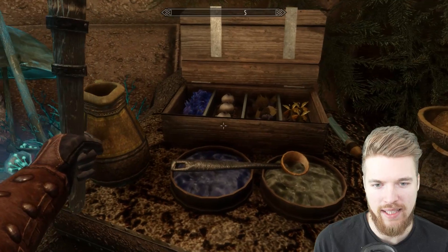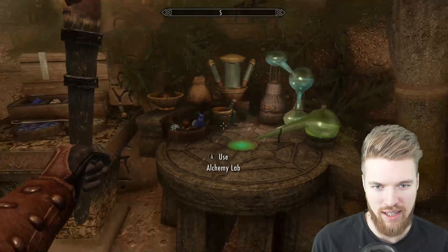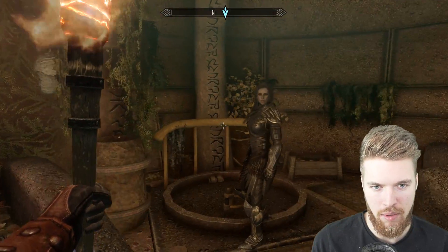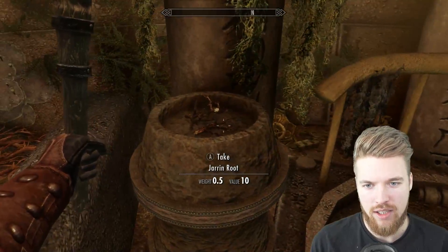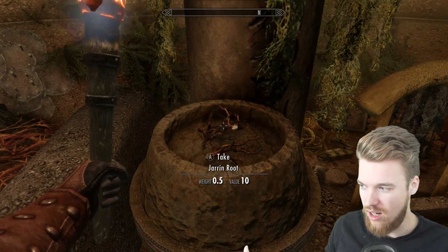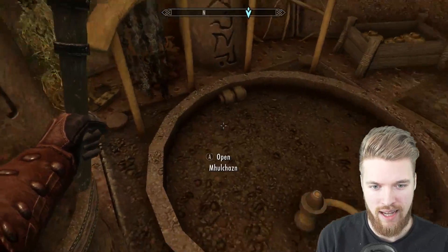We have another little alchemy table here with a few pots of different ingredients, and then the actual alchemy lab itself — they've minimized lots of ingredients here and it looks like a really cool alchemy station. We have lots of different things for harvesting and creating poisons and potions. There's actually a Jarrin root here, which is used to make the most powerful potion in the game — usually there's only one in the game and you can't duplicate it, but it makes a poison that does over 2,000 damage.